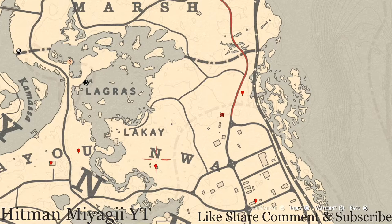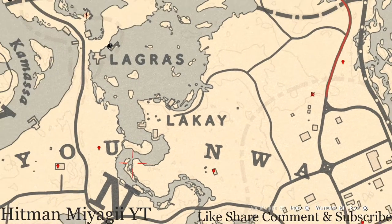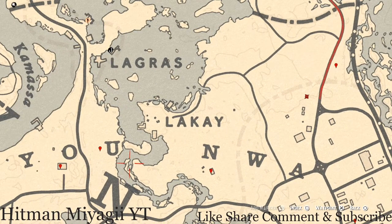Going over a little bit more, under the end of NWA, you will get another antique alcohol bottle. This antique alcohol bottle is an Iris Whiskey bottle and it's inside the house on the table.